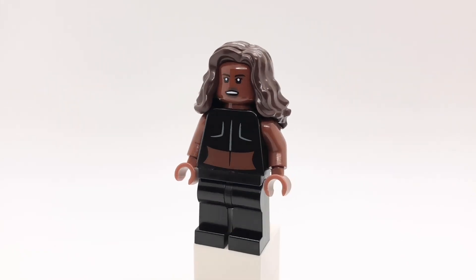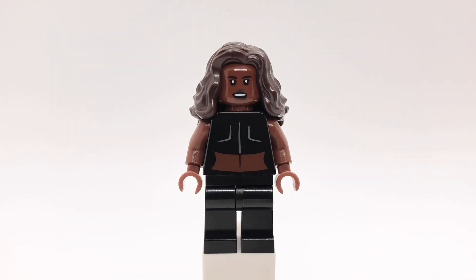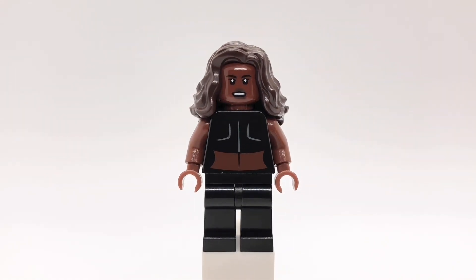Here is Karen. Her hair is Wonder Woman's and her head is Kayla's from Jurassic World Dominion. That torso is 2014 Storm's but backwards, and her legs are plain black ones.